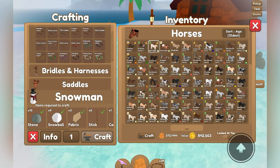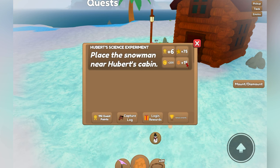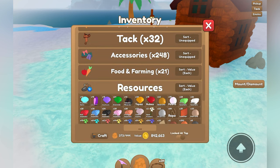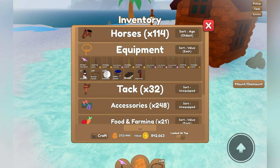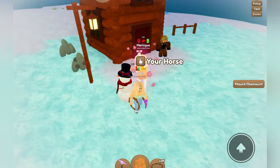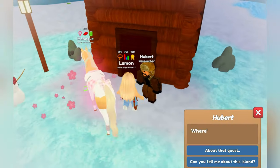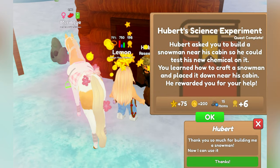Once you have all of your materials, you can go ahead and craft as many snowmen as you want. The next step is to place a snowman next to Hubert. Find and equip your snowman — it is under the equipment tab — and then go ahead and place it. Once you place a snowman, it removes it from your inventory. To finish the quest, talk to Hubert and say 'about that quest.'